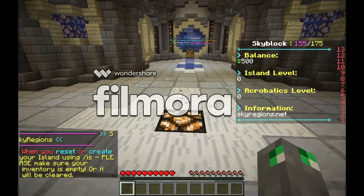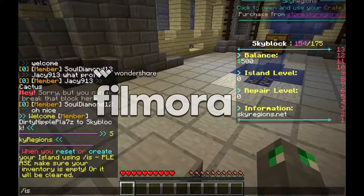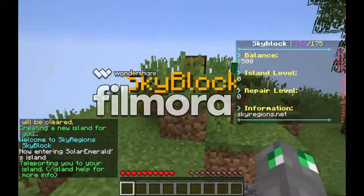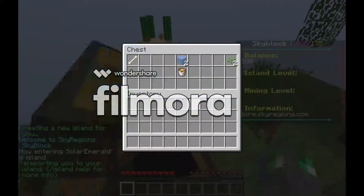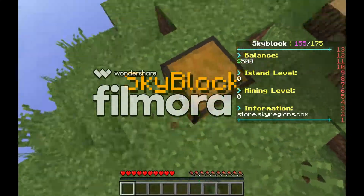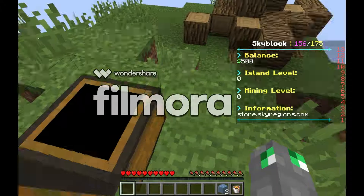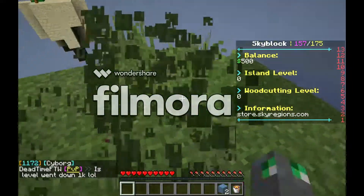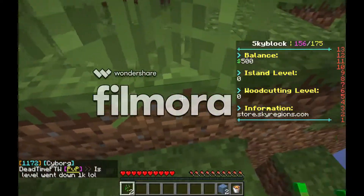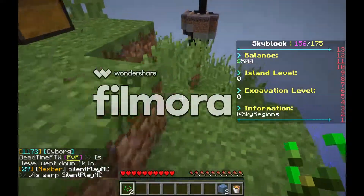Anyway, let's do this. Today's just more or less gonna be, like, beginning stuff — like making a cobblestone generator and stuff. Maybe getting — I'm not sure if it'll be in this episode or not — but first thing is first, we're gonna need to set up a little cobblestone generator, and then I might try and set up a sugarcane farm as well.